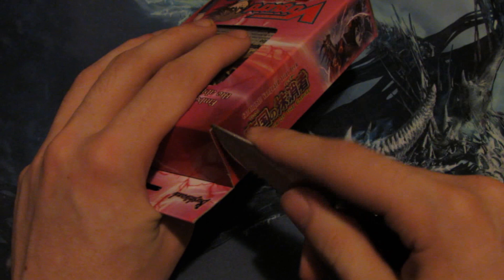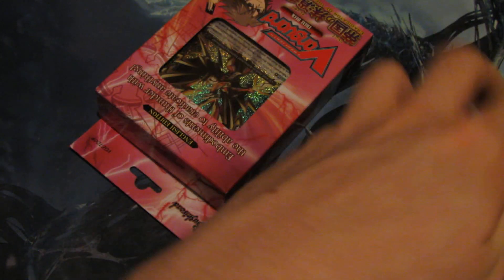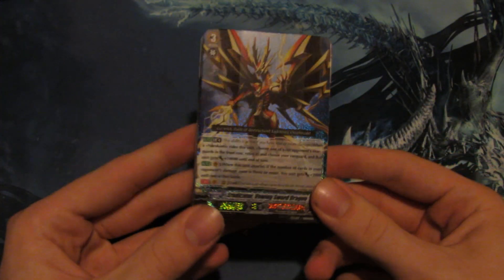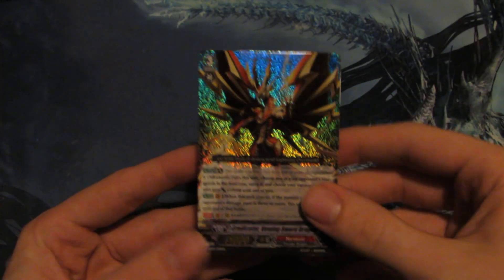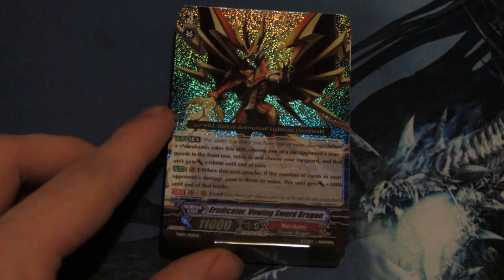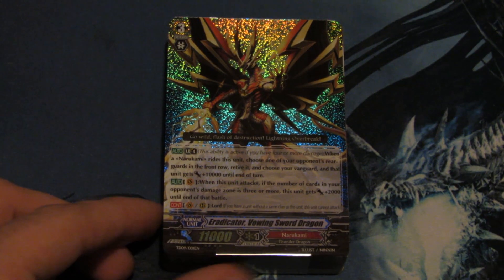Again with the standard English charlotte box. I sort of like the Japanese boxes better, but hey, it still works. Of course it comes in its plastic, with the playmat and instructions. I'm not going to go into that. Let's get into the charlotte box — Eradicator Vowing Sword Dragon looks amazing.